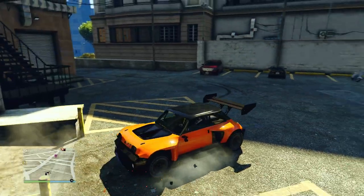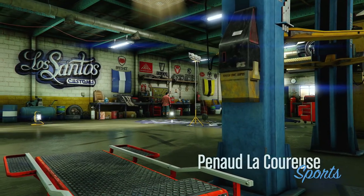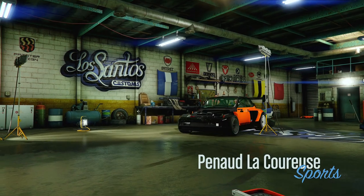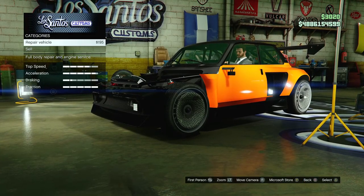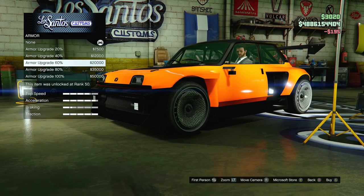This car looks nice even in stock form, besides the crashing and stuff. Oh my gosh, we just lost our roof — it's just hanging in the back right there.